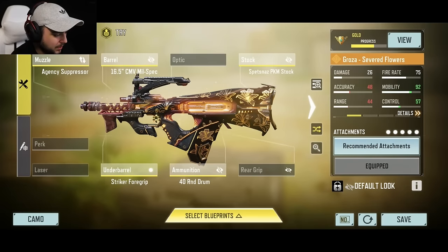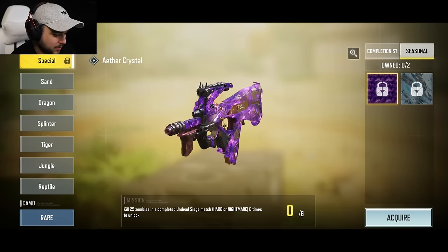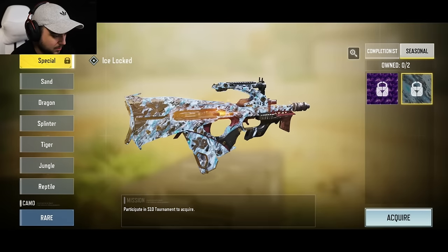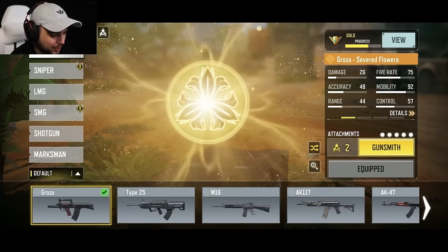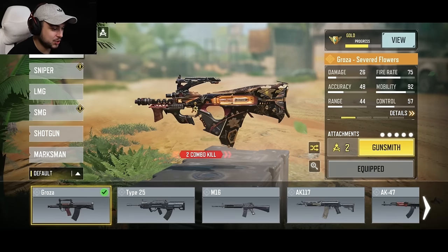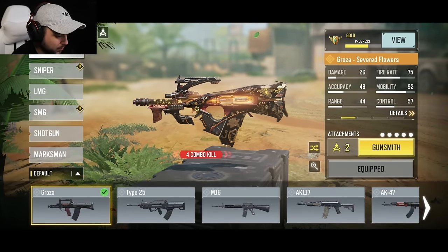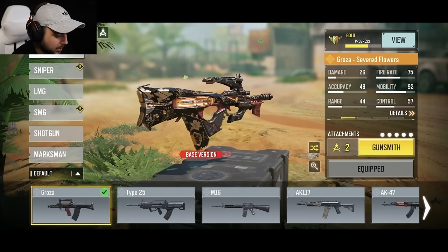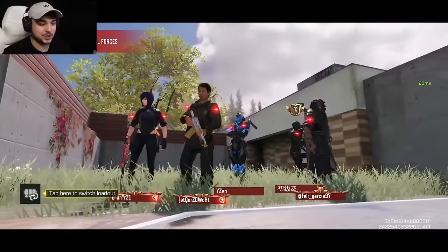We also have the camo and stuff. Let's take a look at if this thing has any kill combo — and it does. It has a base version, a two-kill combo, a four-kill combo. This is what it looks like with four kills. Six kills makes the whole entire gun shine. I'm excited, let's get right into it.